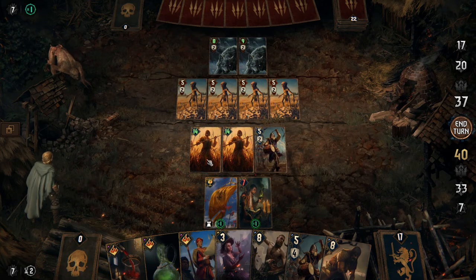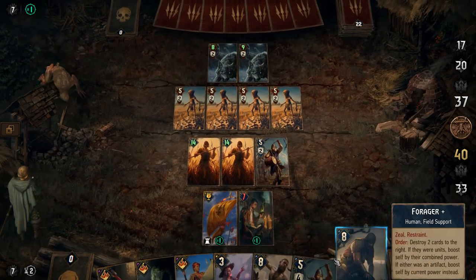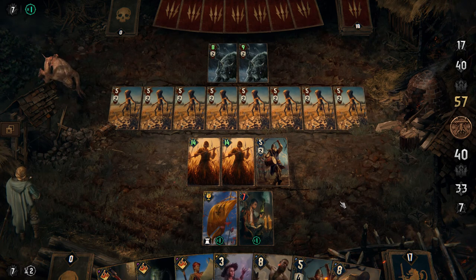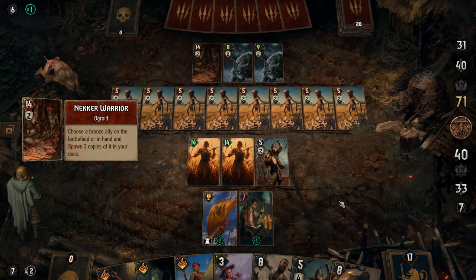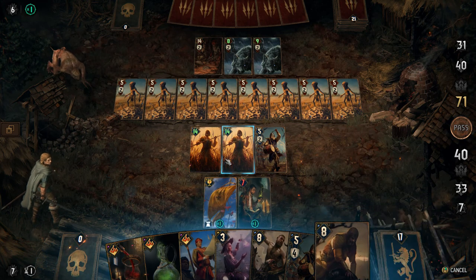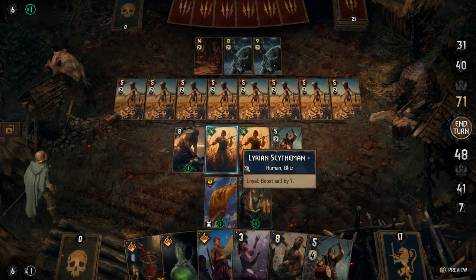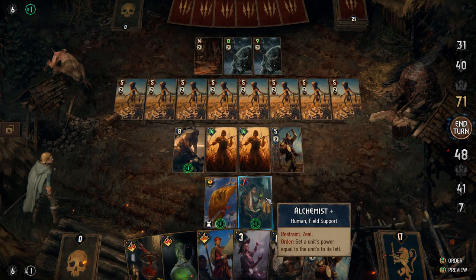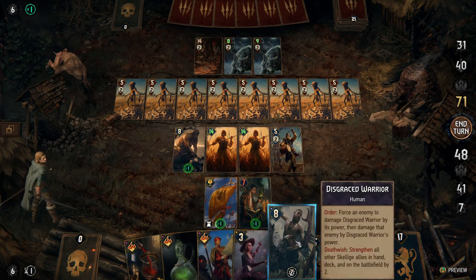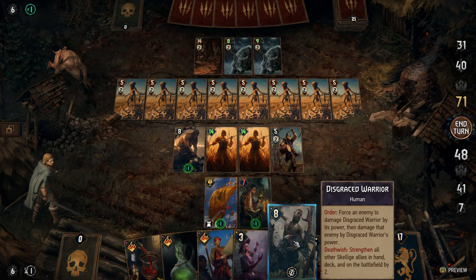We're going to boost these guys — ideally as many times as you can. I hope they don't kill my Alchemist because that would be no good. Now we're going to place the Forager right here — he's going to destroy these two guys, boost himself. Then we'll get the Alchemist to copy his value to other cards, and we'll even use the Disgraced Warrior because that will make him able to basically kill any unit.